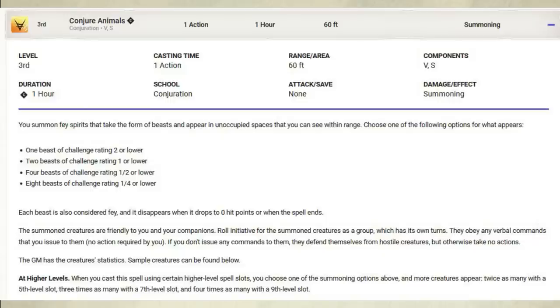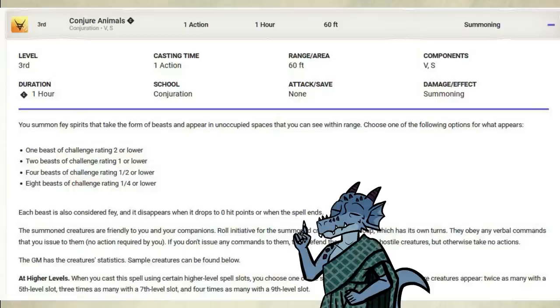Let's quickly read the spell. You summon fey spirits that take the form of beasts and appear in an unoccupied space that you can see within range. Choose one of the following options for what appears. We are interested in the eight beasts. The summoned creatures are friendly to you and your companions. Roll initiative for the summoned creatures as a group, which has its own turns. They obey any verbal commands that you issue to them — no action required by you. The DM has the creature statistics. Sample creatures can be found below. Upcast using certain higher level slots will give you more animals. Basically, you can read it yourself.